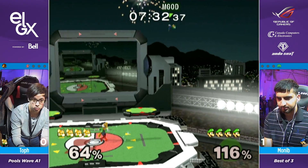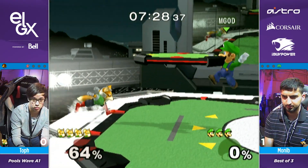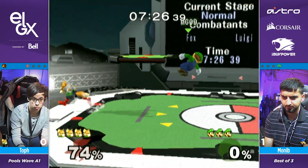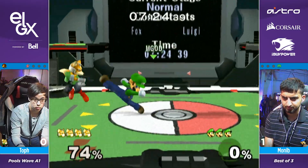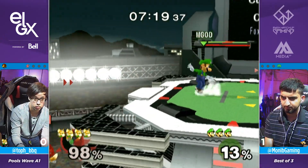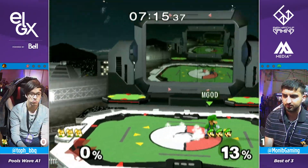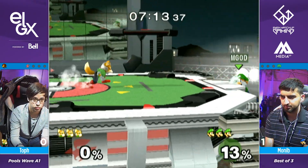Just going straight at him. I don't know if he realized Monim was just going to nair there. Monim probably thought Toph wasn't going to go for it, because Luigi players — or floaty characters in general — they like to just float down to the ledge and people kind of just let them. Instead he just went for it: 'Nope, I'm going for this.'